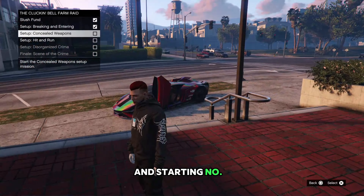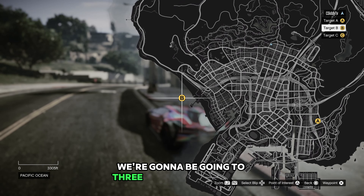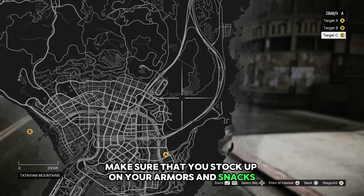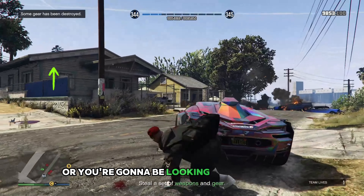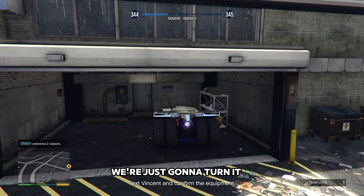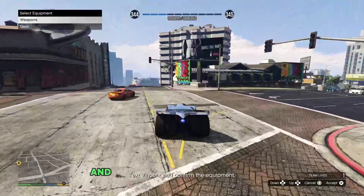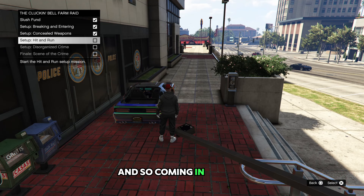Now we're going to be starting number three, which is Concealed Weapons. For this one we're going to be going to three different locations. Just a heads up — make sure that you stock up on your armors and snacks. The most important thing: do not use a rocket launcher or you're going to end up exploding all the stuff you need. Once you finish all three, we're just going to turn it in, hit up Vincent, and confirm that you got all the equipment you're going to need.